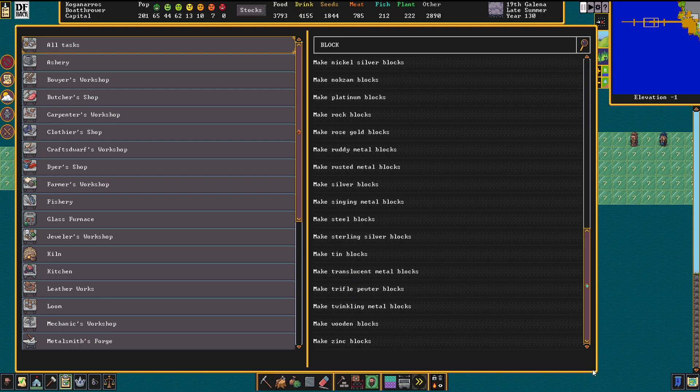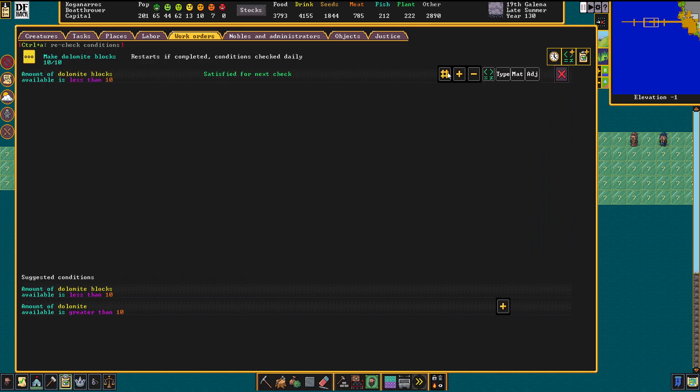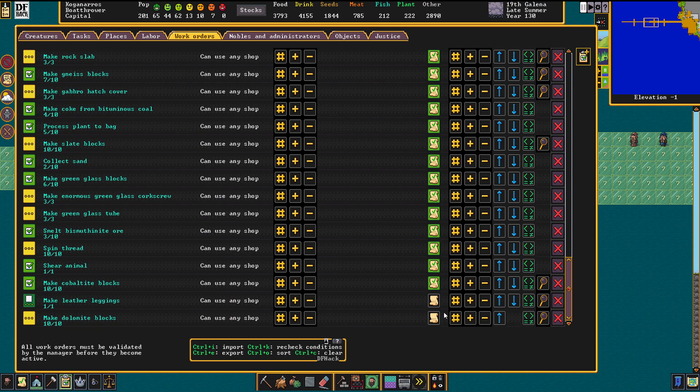Of dolomite - because we're not cutting enough rock blocks already, we need more of these. This time, the blocks of dolomite. This fortress is going bonkers in terms of stone cutting, but it is as it is.